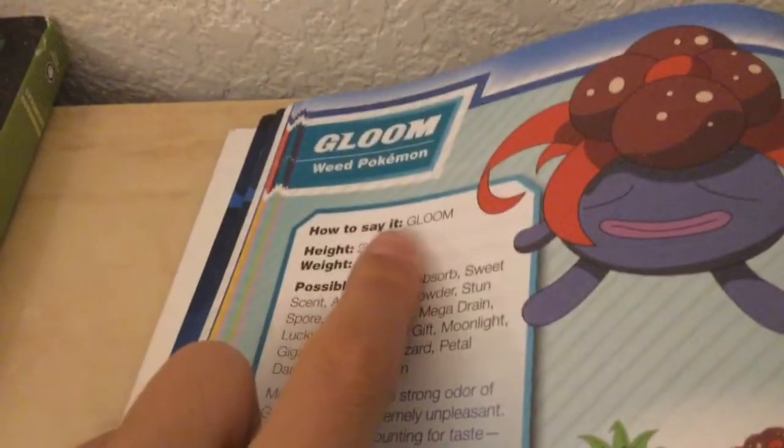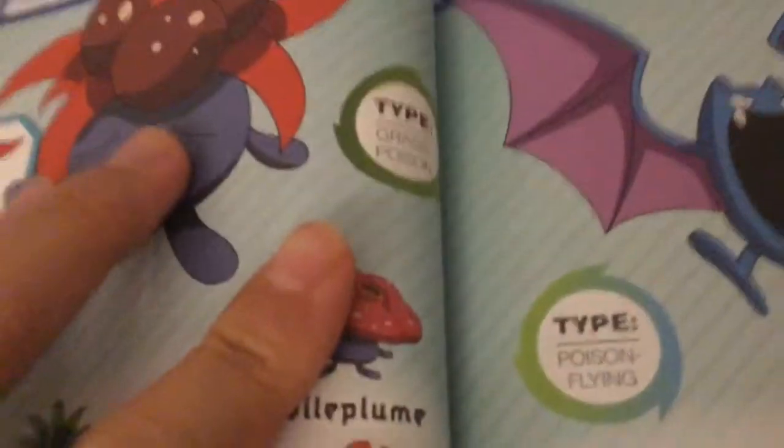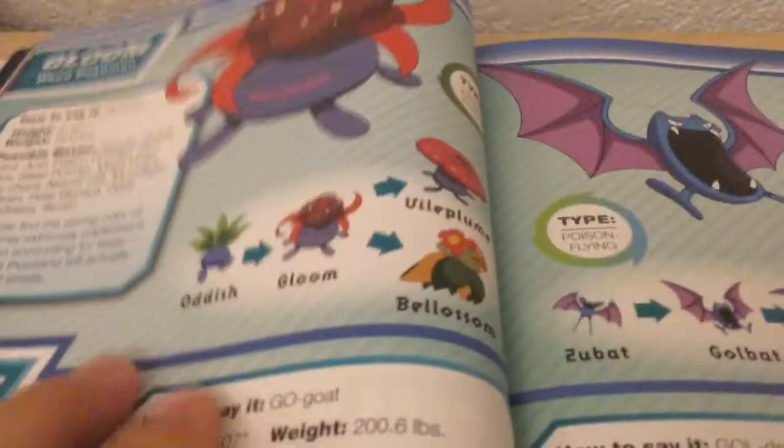This is Gloom. That's how it looks. It's a Grass and Poison type Pokémon. Evolutions are right there.